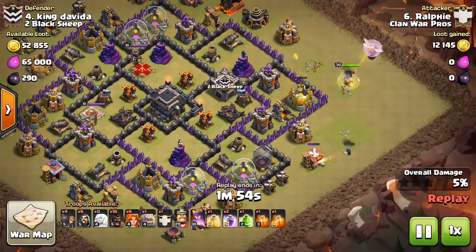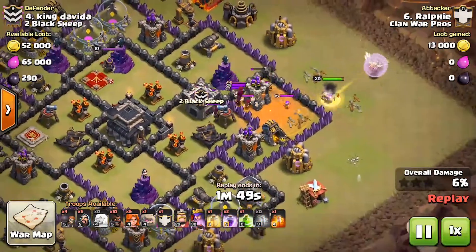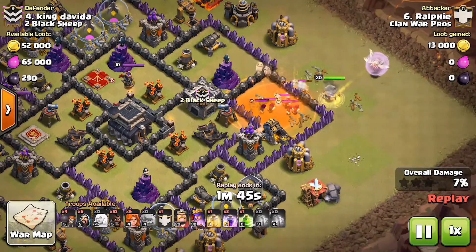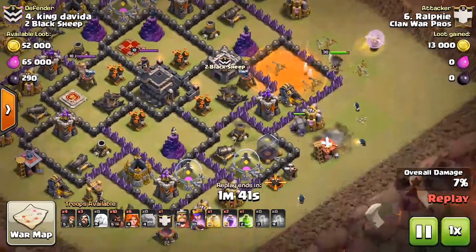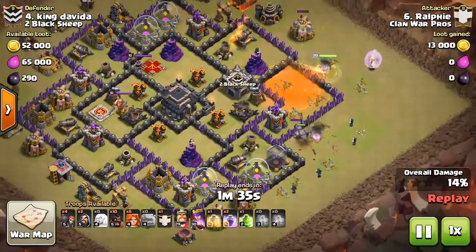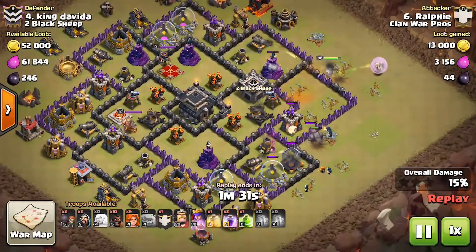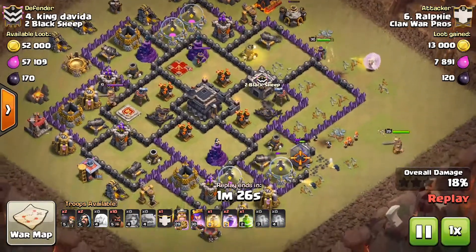She takes out the Clan Castle troops here with two Poisons — the Clan Castle was very exposed, he didn't even need a Hog to lure them outside. He then drops down his Golem and Wizards to funnel for the Valkyries and King, and uses Wall Breakers to give access to the Valkyries and King.